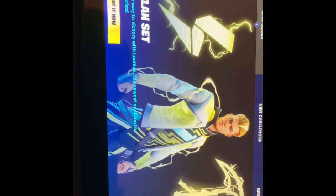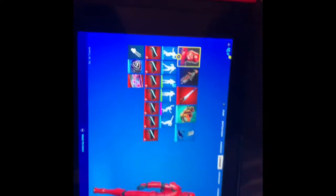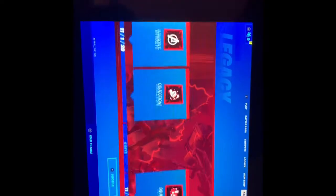We're back because the Lachlan skin is out now. Let's go check the item shop — the Lachlan skin is out with the Batman power pack punch.